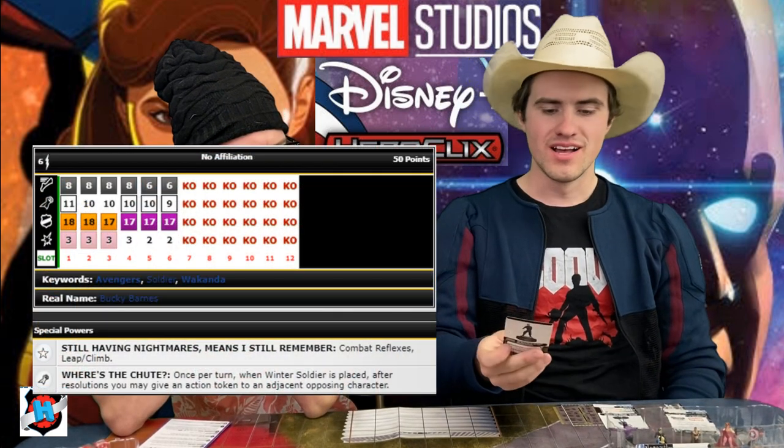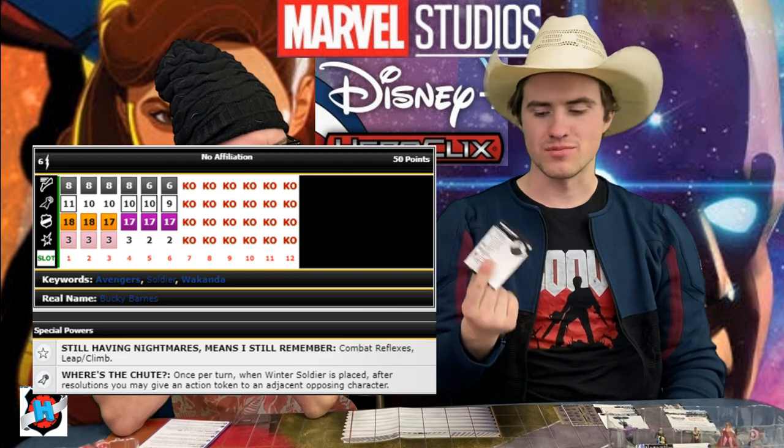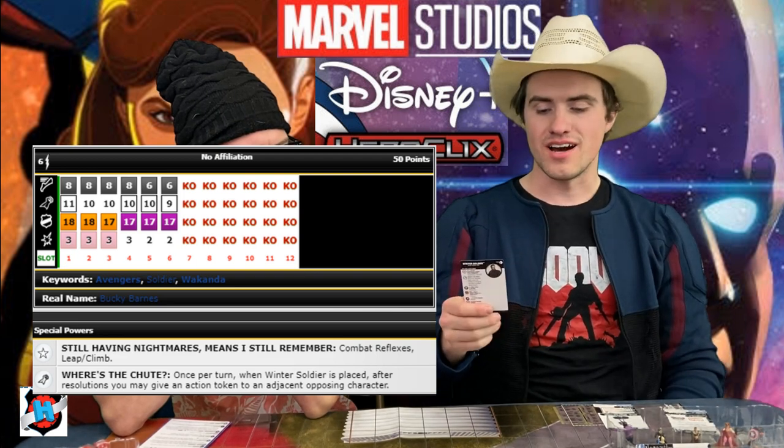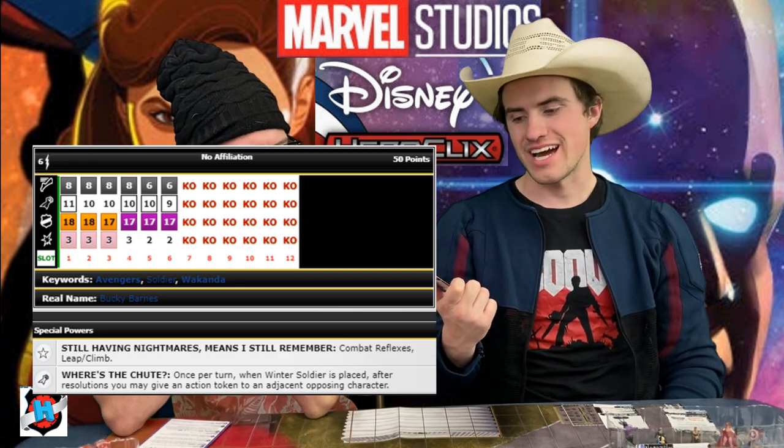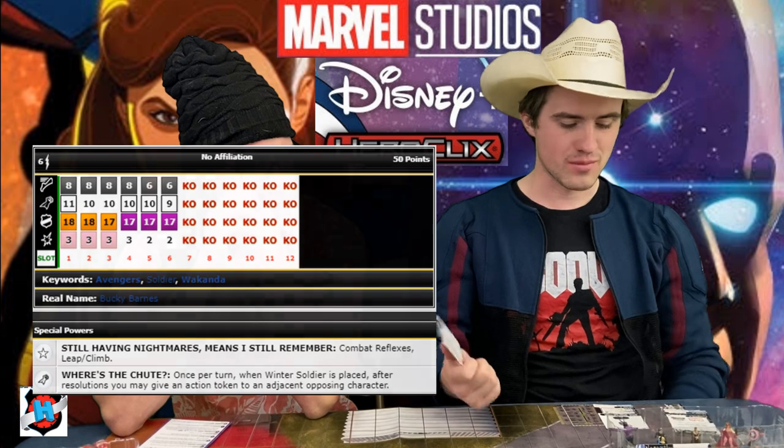We're going to end up having two Running Shot pieces and two Charge pieces. My second Running Shot piece is the Winter Soldier. This Bucky's got Combat Reflexes and Leap Climb. He has some power to help my Charge pieces out. He also has a trait — when he's placed, once per turn, give an opposing character an action token, which is kind of neat. So if Falcon carries him up and charges six squares, then places him adjacent, he can token somebody up. He's also an 11 for 3, 6 range with a Running Shot, 6-click long dial, 50 points — very solid.